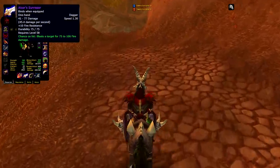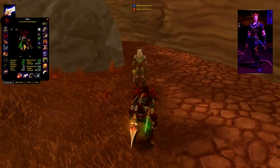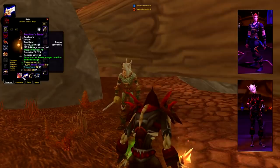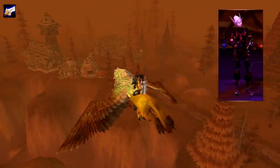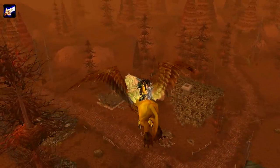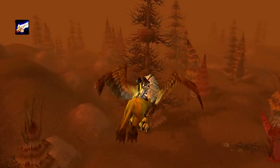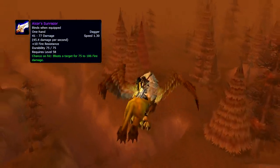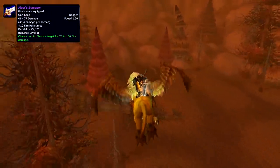Alcor's Sunraiser — an item that seems to belong to an NPC that does not belong to vanilla WoW. Alcor is a level 60 blood elf rogue training with Instructor Cell and other trainees in the Murder Row of Silvermoon City. Instructor Cell appears to be wearing a tier 2 Bloodfang set, which makes me think that part of their training happened in Eastern Kingdoms — sneaking through the portal in Eastern Plaguelands. In one of the journeys, Alcor lost his Sunraiser dagger and remained forever in the history of Classic WoW. A level 58 BOE dagger with 45.4 damage per second and a chance on hit to blast the target for 75 to 106 damage. But this is not why this item was expensive back in vanilla.